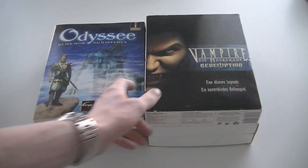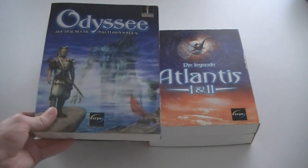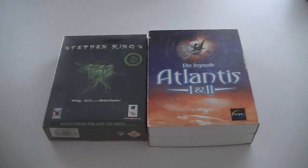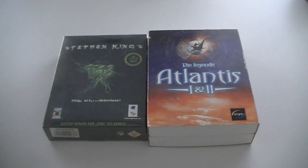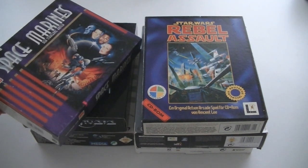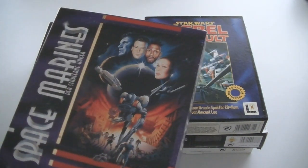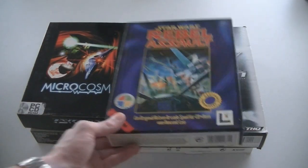We've reached the last three boxes. Caesar 2. The Masquerade: Redemption. The Search of Odysseus. Atlantis 1 and 2: The Legend. And Stephen King's F13 — still sealed but German, so that's a less positive point. Some space games. Space Marines. Stalin Kaiser: The Iron Emperor — not sure, this is a German version. Star Wars: Rebel Assault.